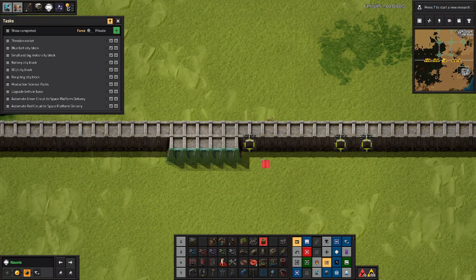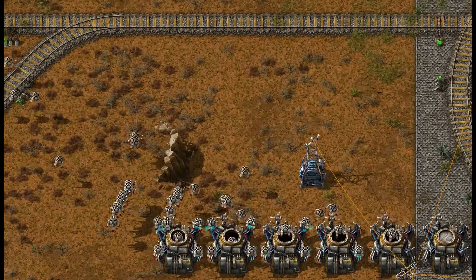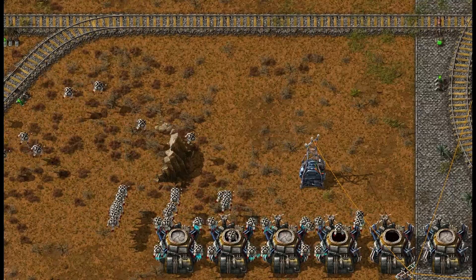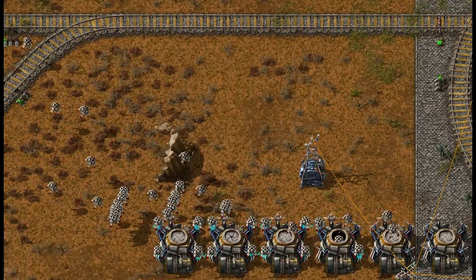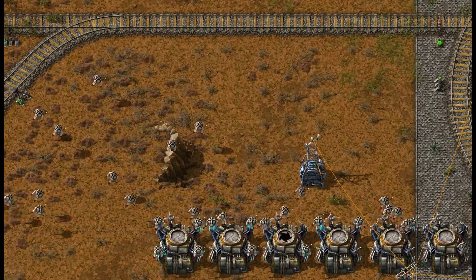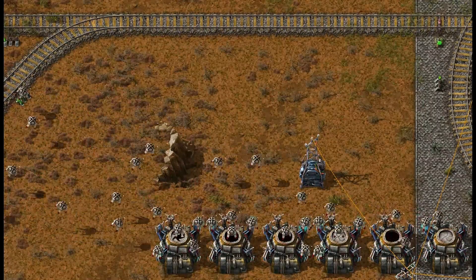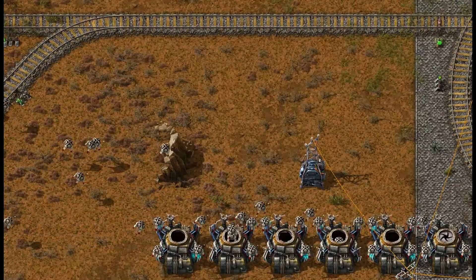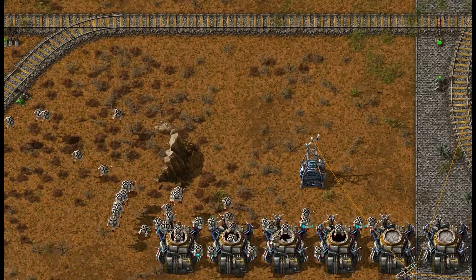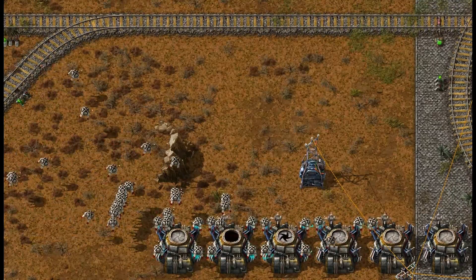Another improvement is how bots select which robo port to charge at. What they'll do now is inspect the number of bots already on their way to a given robo port and try to spread that out and balance it. This doesn't take a great deal of space to store, so I don't expect big performance impacts — it seems like a very slightly improved heuristic that makes a big difference. From the GIF in the Friday Facts, it's pretty compelling.